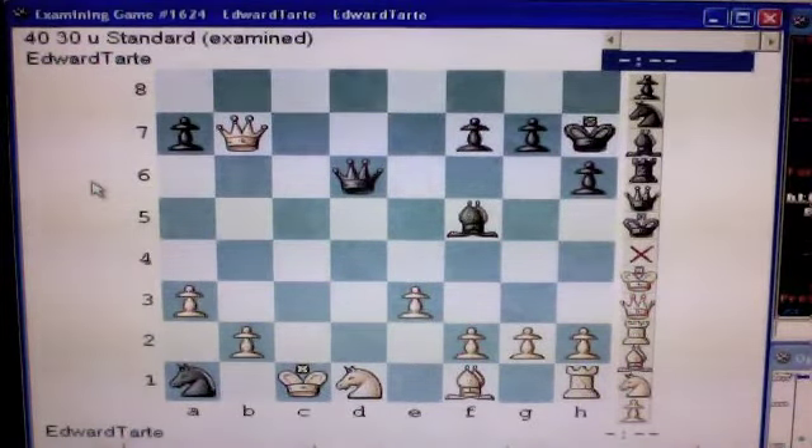Black, your best move can be your queen to either c6 or c7. It puts your opponent's king in check. It also attacks his unprotected queen. If he moves his king out of check, you win his queen.